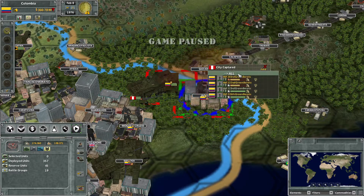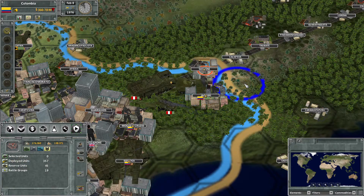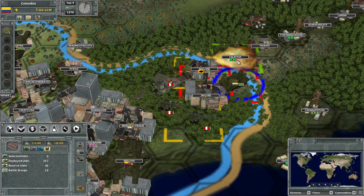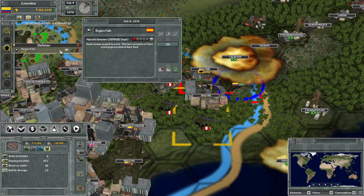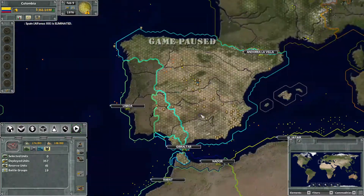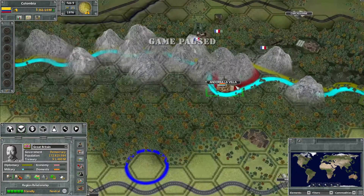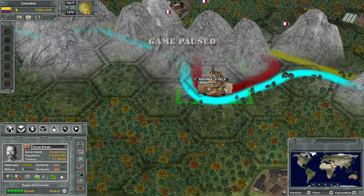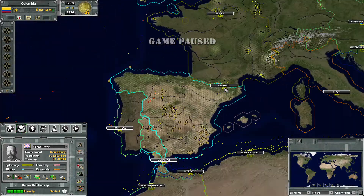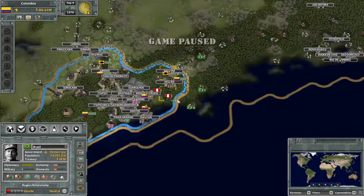Once we have secured the area around the land production area here, we should be able to start repairing our troops. Spain has been eliminated — well, that was quick. It's a good thing that we've been trying to get better relations with the UK for a while. They actually do consider us friendly, so that's good. They probably want to capture Andorra now. Wait, why is there a Chinese unit in there? Interesting.